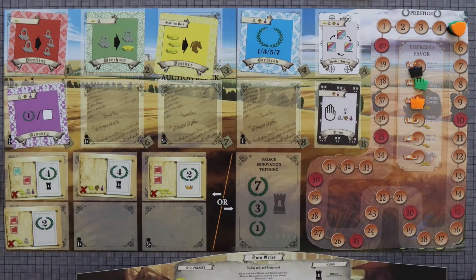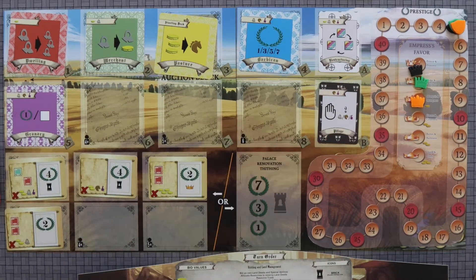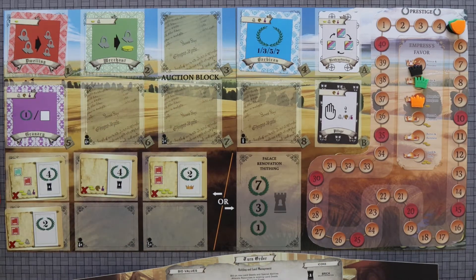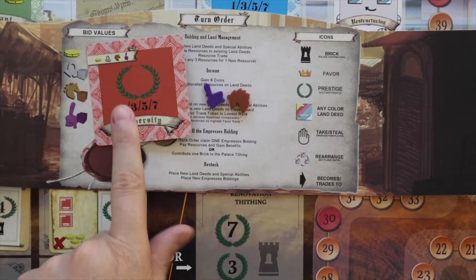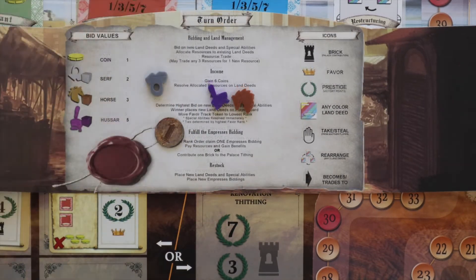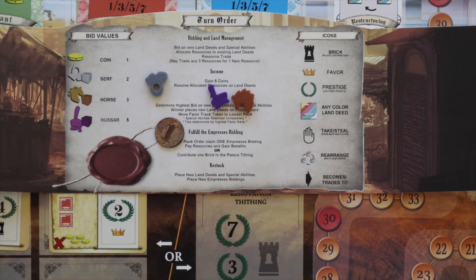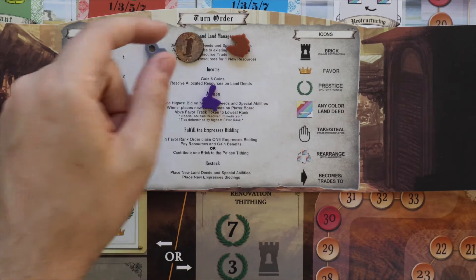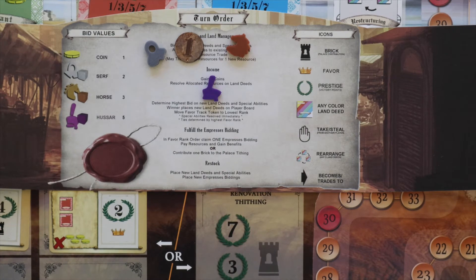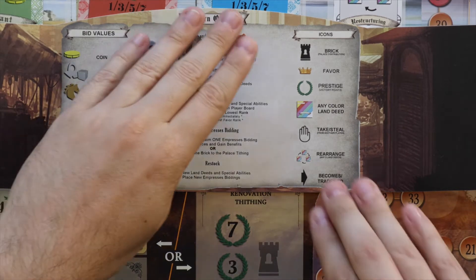To start each turn, you bid on everything out on the board. You can bid on new land deeds — with this game set for three players, it stops here to start — and you can bid on special abilities. At the top corner of each deed you're bidding on, it tells you what items you can bid for. Each thing you bid has a different value: a serf is worth two coins, a horse is worth three coins, a hussar is worth five coins. So if someone bids one coin and someone else bids one serf, the serf wins; one horse beats a serf; one hussar beats a horse. You can combine those however you want, and this key tallies up how much your bid is actually worth.